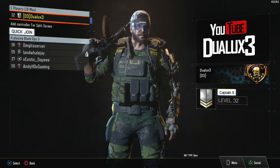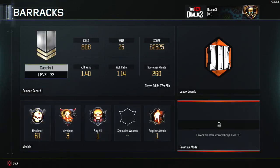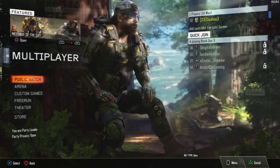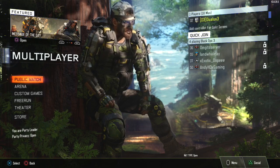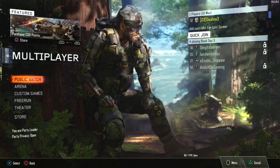Alright guys, so for this glitch you're gonna need two controllers, a prestige master account — or whatever account you want to duplicate to — and you're gonna have to prestige your first account back to level one. Now if you haven't prestiged and you're still on the first 50 levels or whatever, you do not need to do that step and you can just leave your account as is.